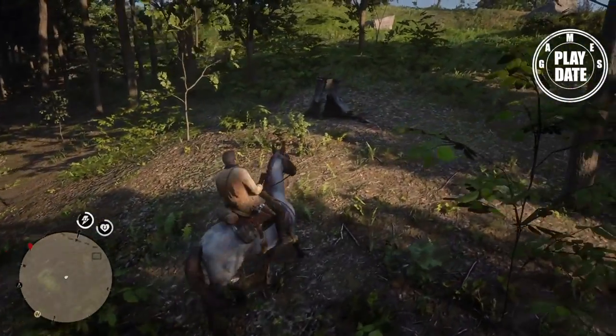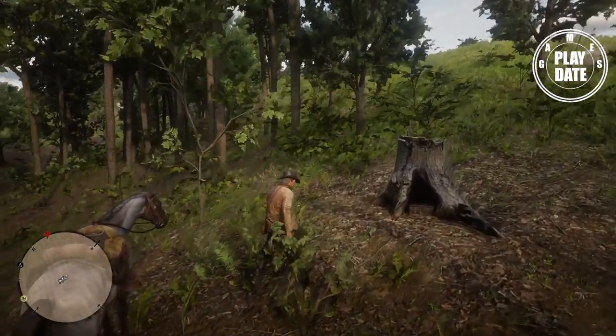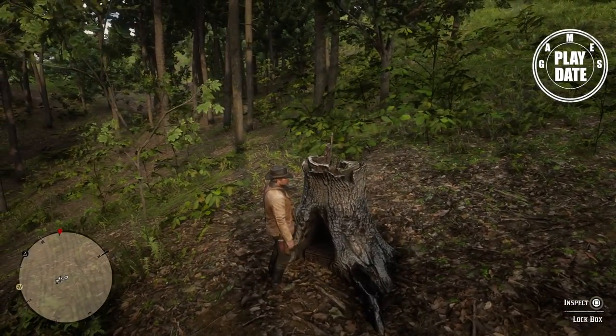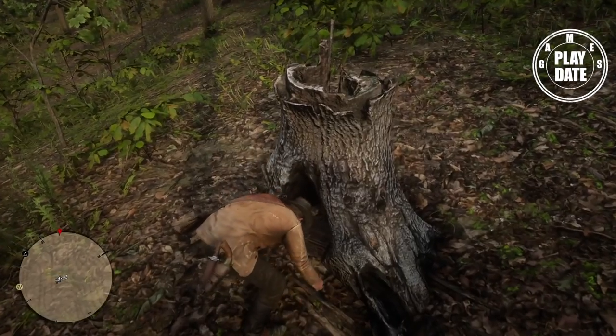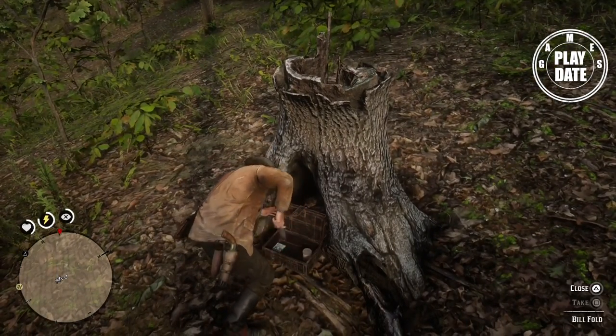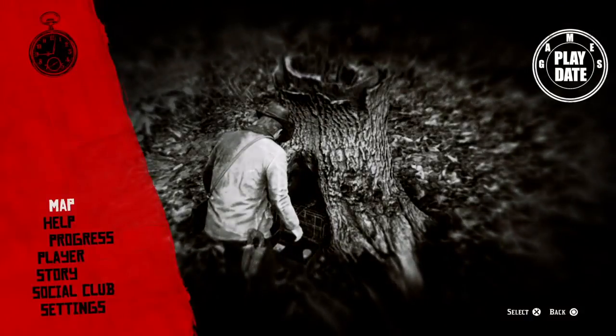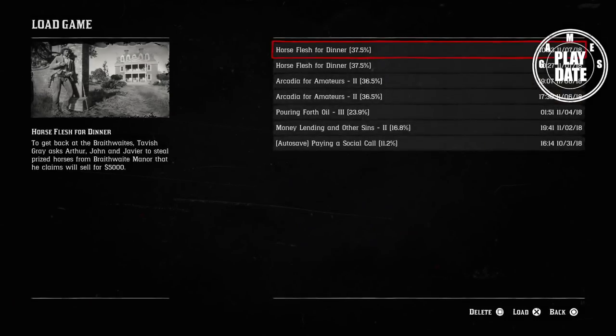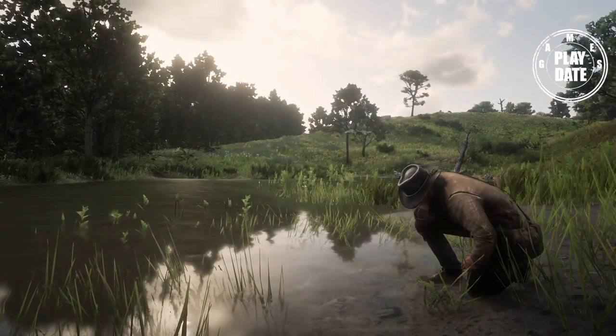Once you get there, look out for a little stump tree and in the middle you will find a chest. Pull it out and inspect the contents, but do not take anything. Then save the game and reload that same save.